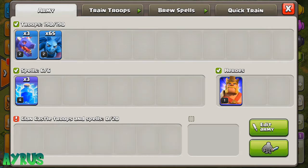You need to have 3 Lightning Spells and also bring Balloons or Dragons in the Clan Castle. I don't think you can take in spells in the Clan Castle, so that's how this strategy works. I'll be showing you some good examples right now.